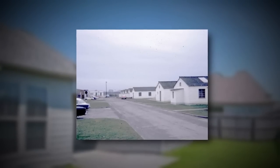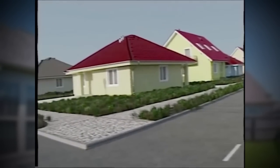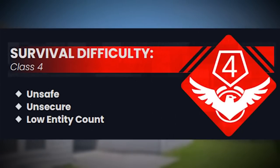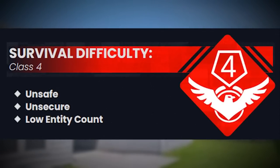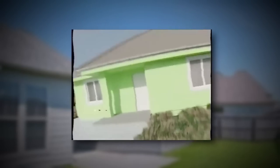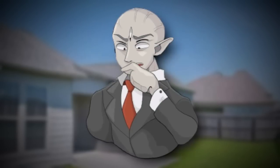So, Backrooms Level 995, or as it's commonly known, reality-aligned houses, is classified as a class 4 difficulty because it's unsafe and unsecure, and it's also very volatile and glitchy, and you're gonna hear why in a second.